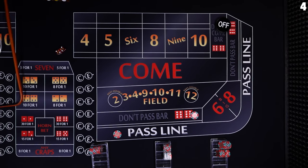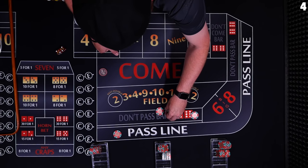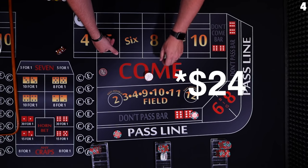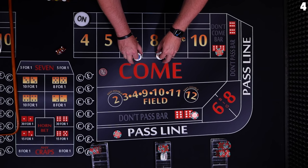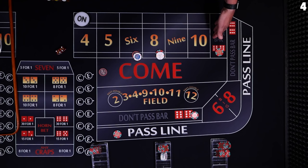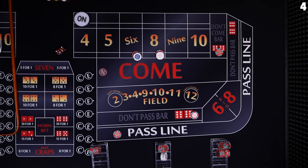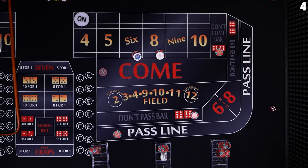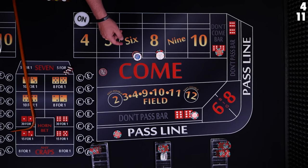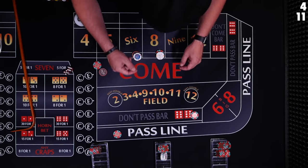4 — four the hard way. The pass line player makes another come bet. Player 2 puts $14 to the dealer and he'll set you up. The third player is going to make a don't come bet. Now this don't come area might be hard to reach, and it's not that common of a bet. If you do want to bet don't pass and don't come, try to be on the side of the table where you can reach that bet. These bets are dealt with by the dealer; the rest of the bets are self-service. 11 — that's a winner for the come player, but 7-11 is a loser for the don't, so he's going to lose his bet. The place bets and the four bet are not affected.